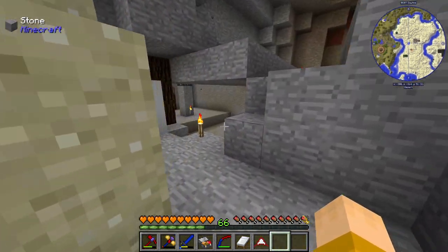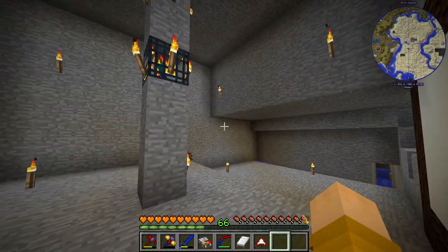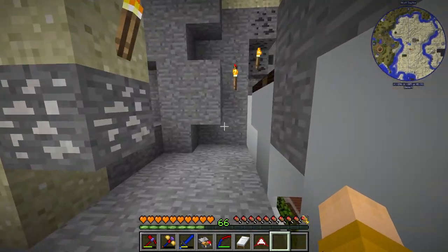I have a system here for the mobs to come up and drop down into the killing chamber. This is a bit temporary for now — I'm definitely going to change it up later. I just need to add the water and stuff, then I'll be all done.